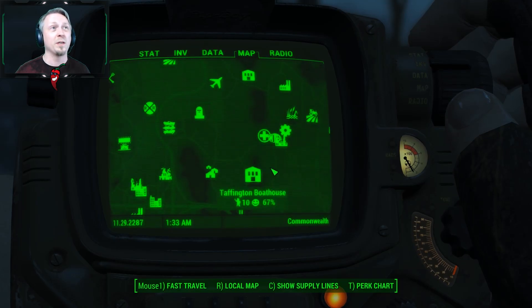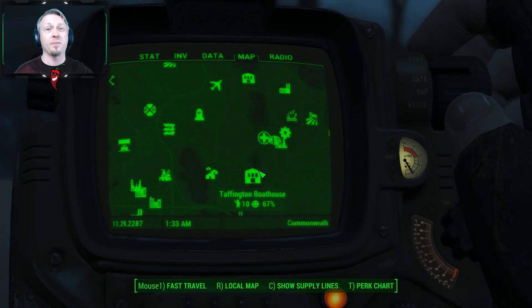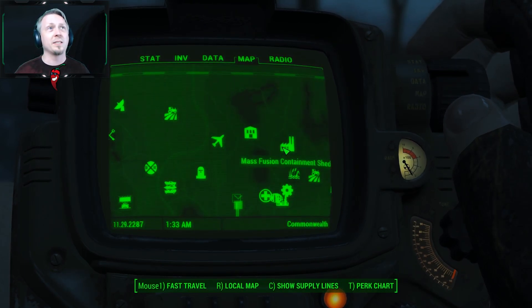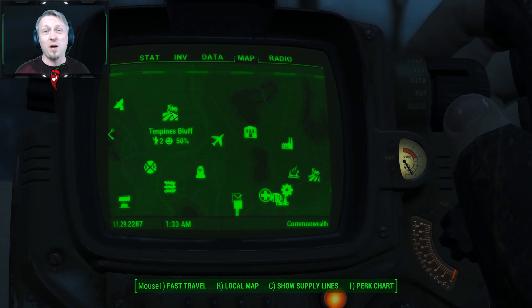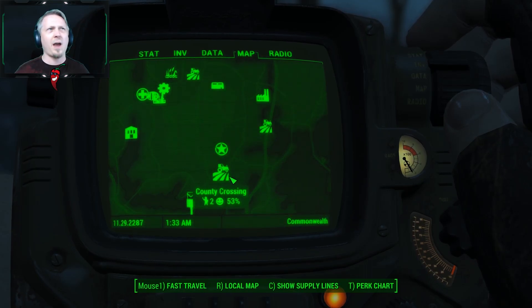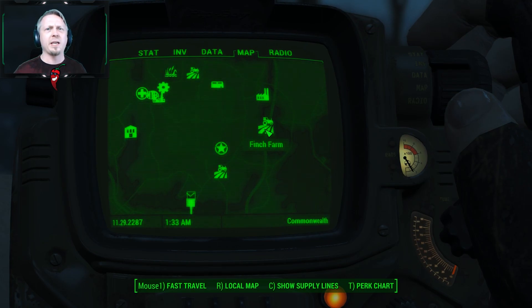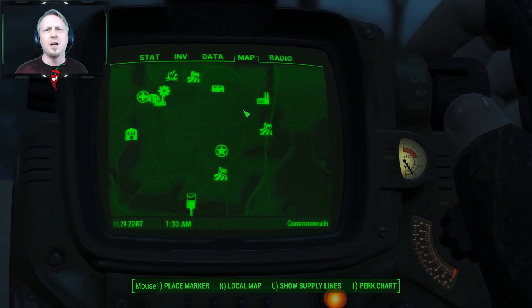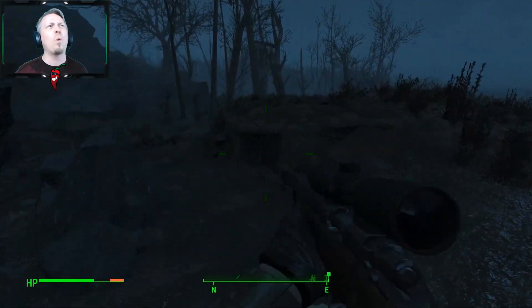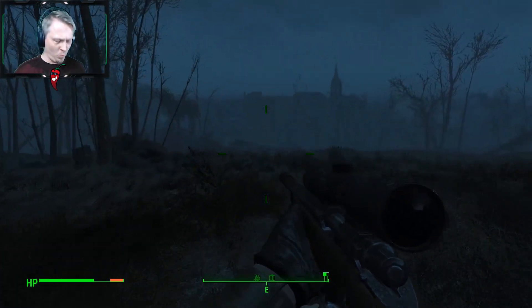There are 8 at Sanctuary, 12 at the farm like I showed, 10 at the truck stop — I need to get back there and do some more. Taffington lost some happiness because I messed up that mission, but they're up to 10. I've gathered a few other places: 10 Pines Bluff is now mine, County Crossing I now have, and then I've got Finch Farm that I can get later and turn into a big food production area.